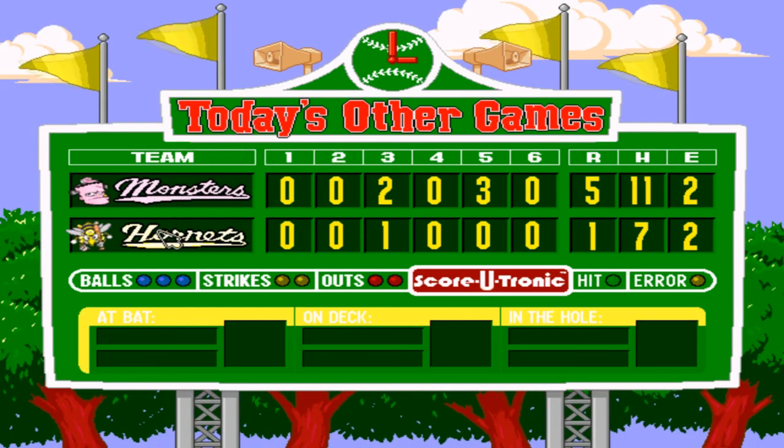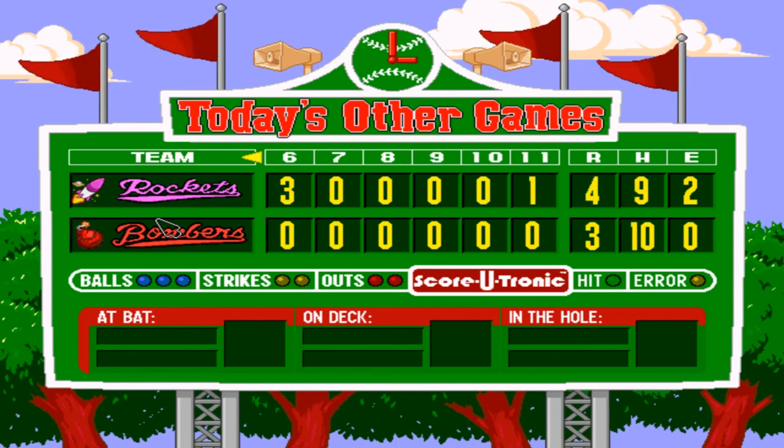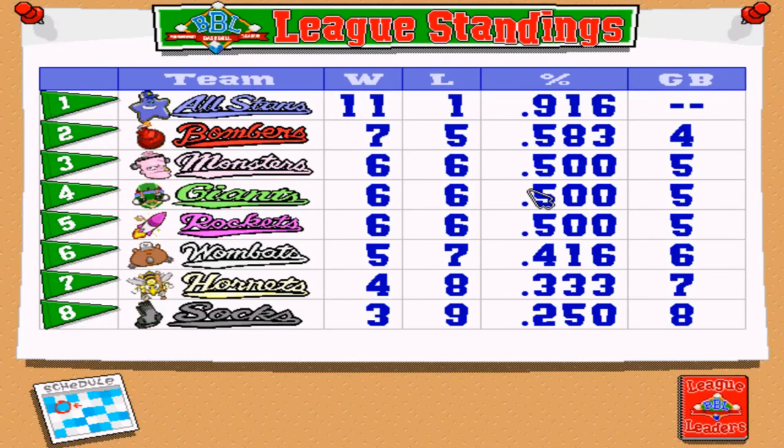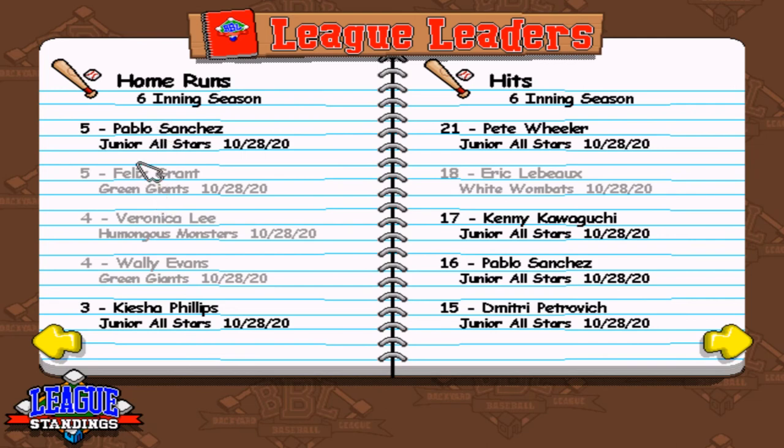That's the game! Looking at the standings - we're still definitely the dominating champs with 11 wins and only one loss. The Bombers have seven, Monsters have six, and monsters, giants, and rockets are now all tied as being pretty good. The Bombers are now our main threat. Pablo Sanchez now has the most home runs, tied with Felix Grant. Pete Wheeler has scored the most runs. Lisa Crockett has the most strikeouts - she struck out 60 people, that's insane.